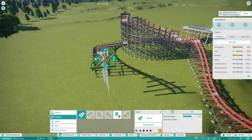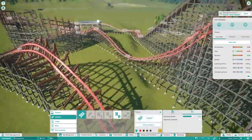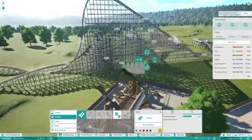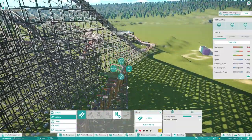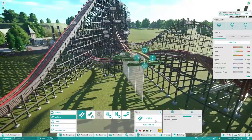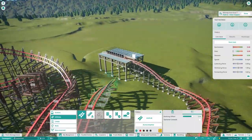We also do the layout, as you can see — I'm building it here. This is the RMC layout, it has one inversion which is that 0G stall underneath the lift hill, that goes underneath the lift hill like it does on Zadra at Energylandia, which I very much want to go on.